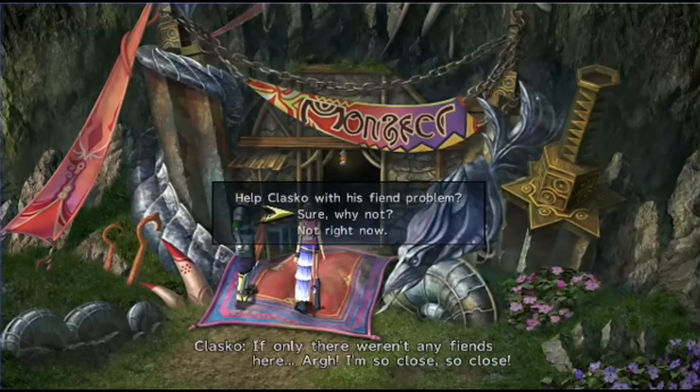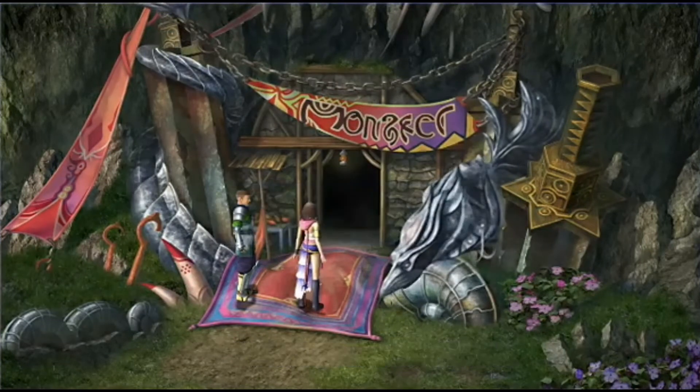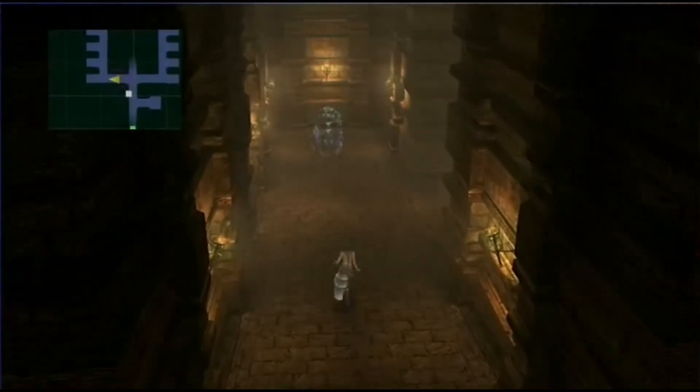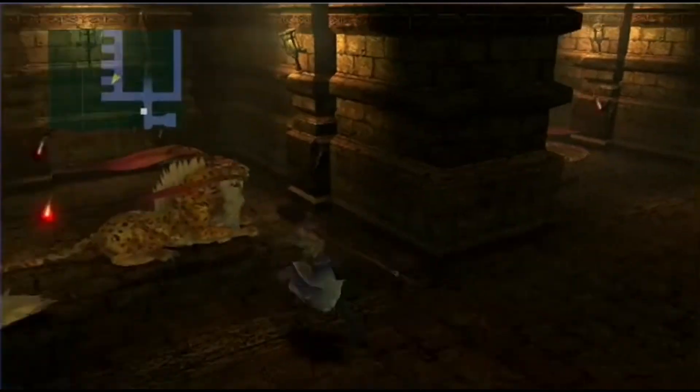Once he is in the Calmlands, he'll ask you to clear out the dungeon in a mission called Clean Sweep. All the mobs will point to the mob that you need to kill.